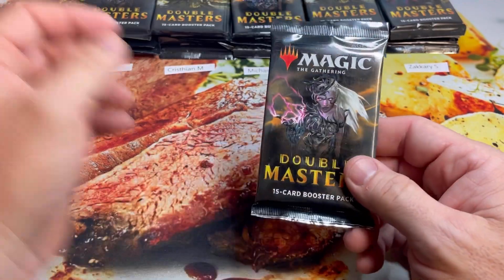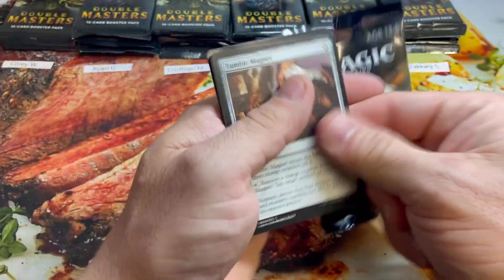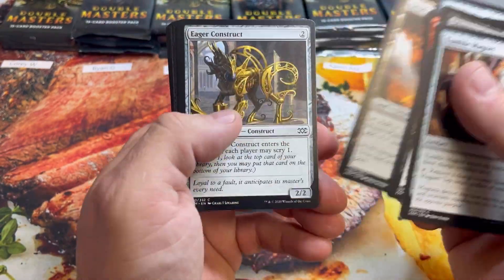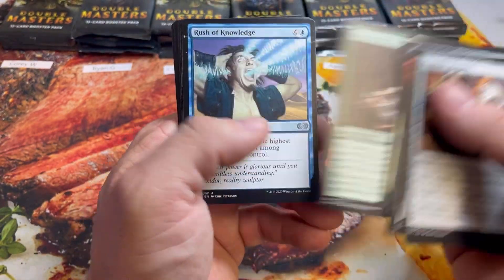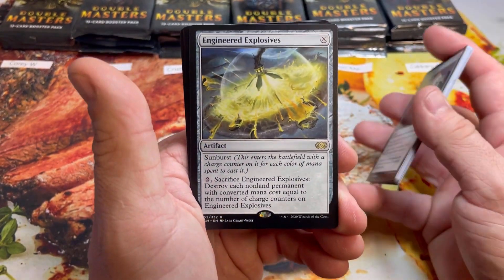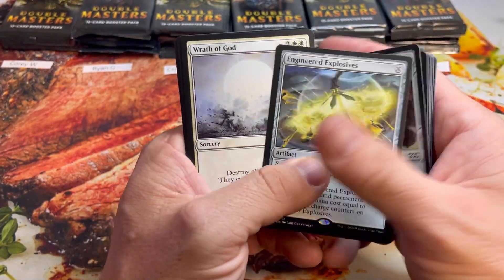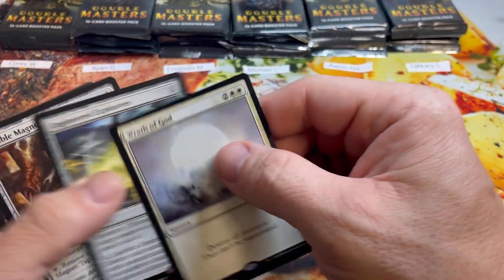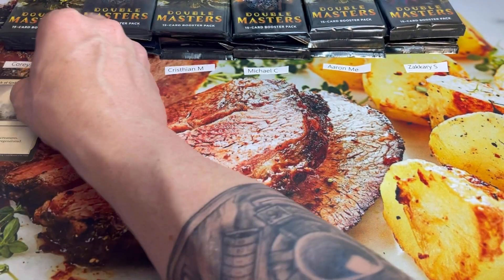Pack number one for Cory. Starting off with a Tumble Magnet, Urza's Mine — always nice to get those Urza lands in common. Then the Engineered Explosives — this card used to be super valuable before the reprints. Wrath of God, iconic card. Metal Spinner and a foil Factory. Pack one will be four for Cory.